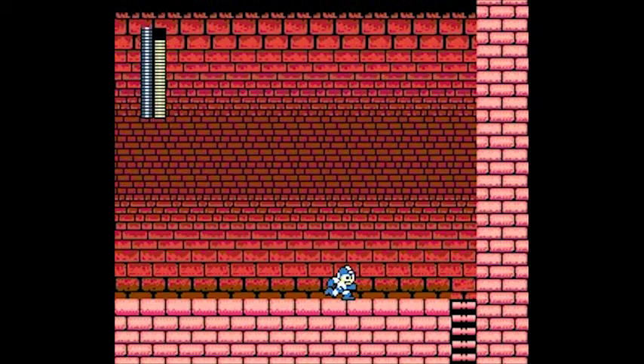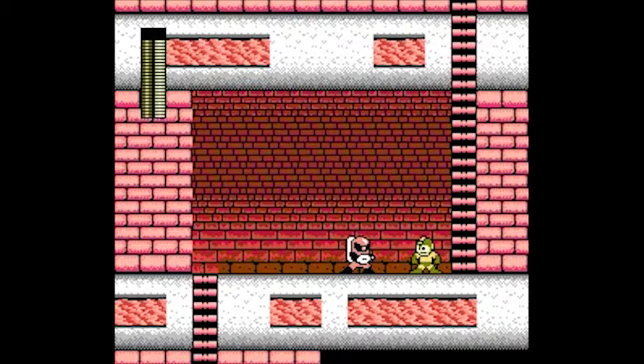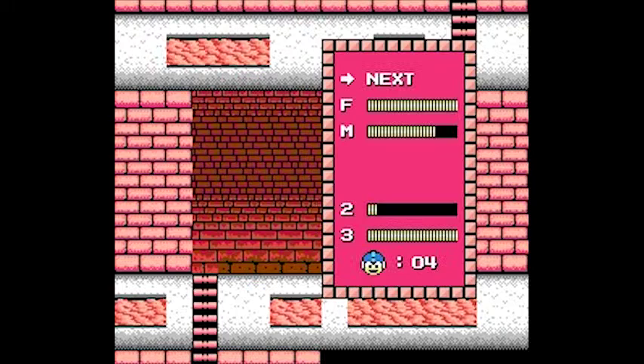Air Shooter! You shoot three gusts of wind, they go up in a kind of diagonal direction. They're very, very effective against the Sniper Joe Chickenwalkers, as you just saw. Sniper Joe's dead, and that's the stage! Very, very easy with Metal Blade and Item 2. I wouldn't go into this stage without Metal Blade and Item 2.